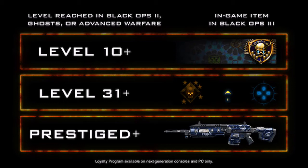So as you guys can see on screen now, if you reached level 10 in the past 3 Call of Duty games, then you can get a Call of Duty card. If you reached level 31 plus, then you receive some cool radicals. And finally, if you reached Prestige or Plus, or if you had at least Prestige once for the past few games from Black Ops 2 or Advanced Warfare, then you earn this sick camo.